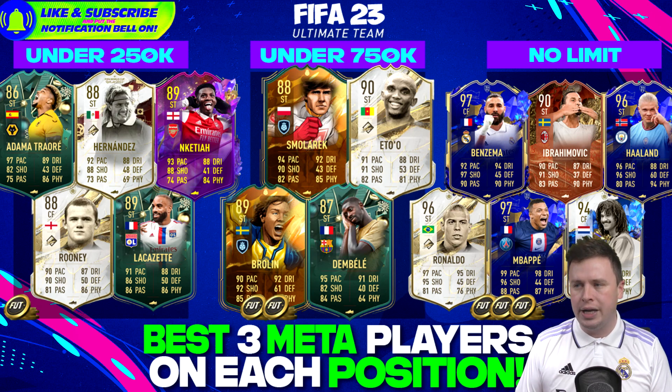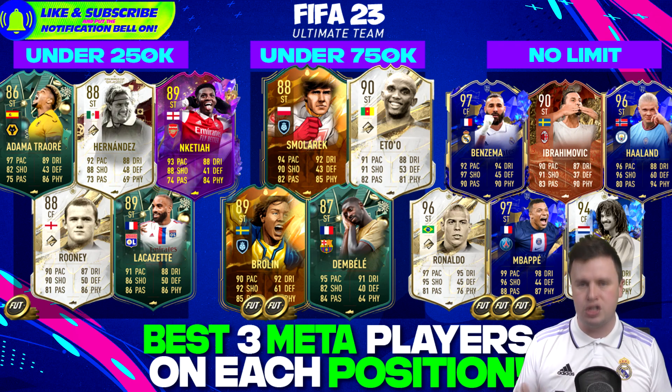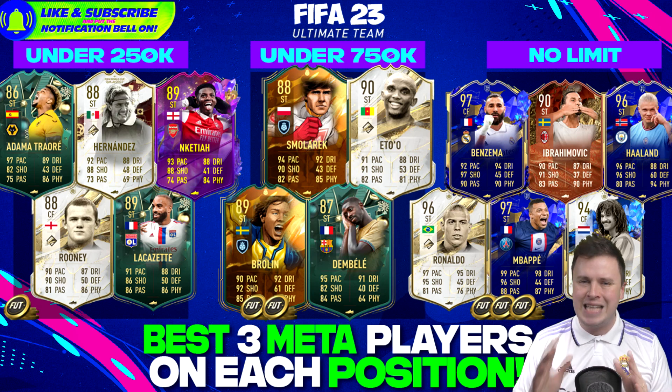Smalorack is Bundesliga and Brolin I believe is Serie A - if you get them they're pure class finishers. Samuel Eto'o is lightning quick and will not let you down. Dembele might not have the shooting but his agility and speed are so good you don't need it - you sweat your way to glory with him. The ultimate best strikers: Benzema, Haaland, and Mbappe - we all know them as Team of the Year.